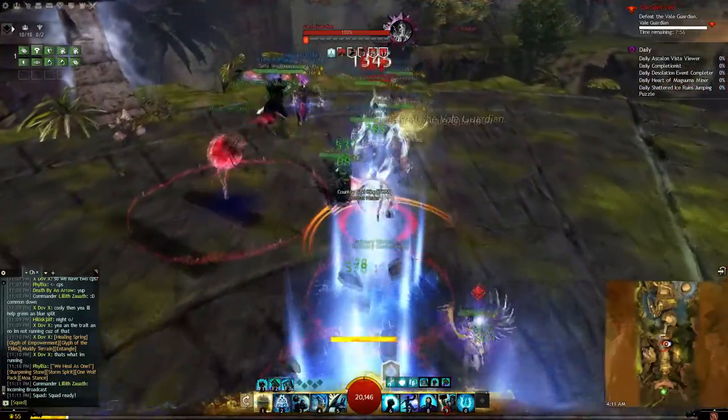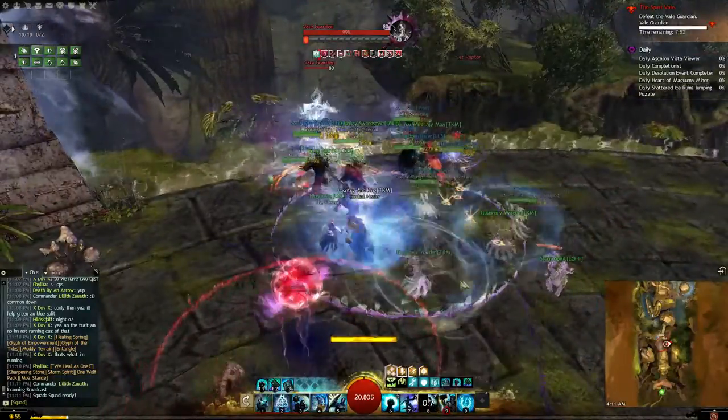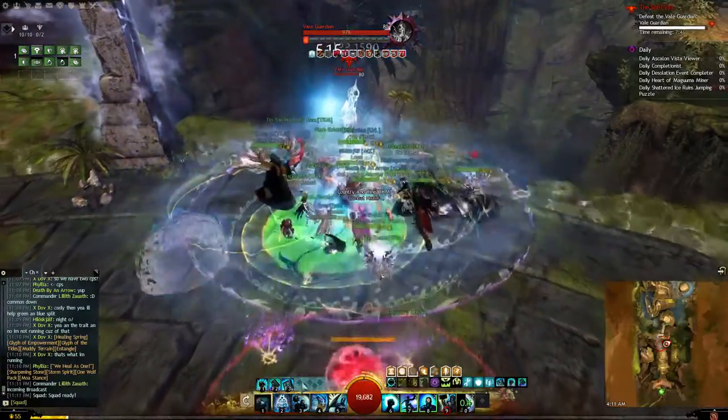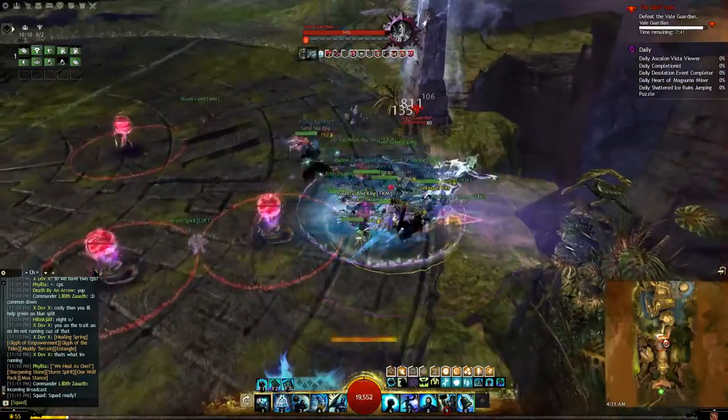This boss has two phases and five cycles. He has a combined form, and then a phase where he splits out into three different guardians. It starts out with him in the combined form, then he splits up, then he combines again, then he splits up, and then the last phase he combines, and then after that you're done.